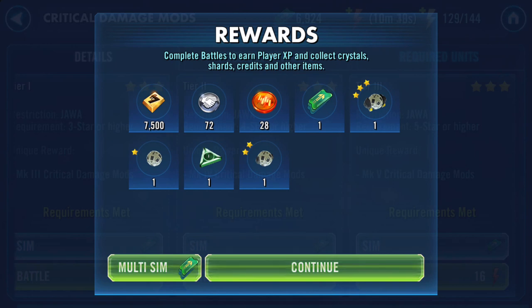Six hundred and twenty-four Cantina tokens spent. I got two speeds, I've got a gold, I've got a purple, I've got lots of greens and blues if I recall. As mod farming goes there was lots of action - I hope you enjoyed, thank you for watching and goodbye for now!